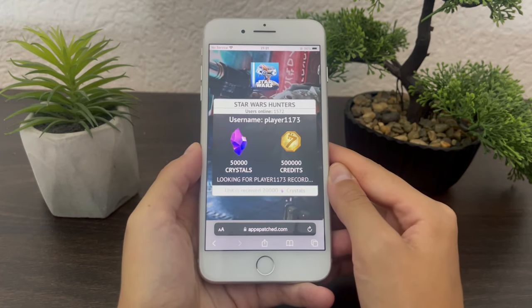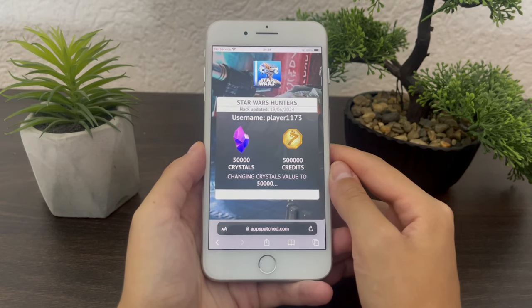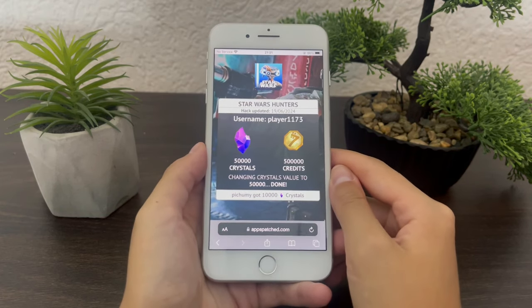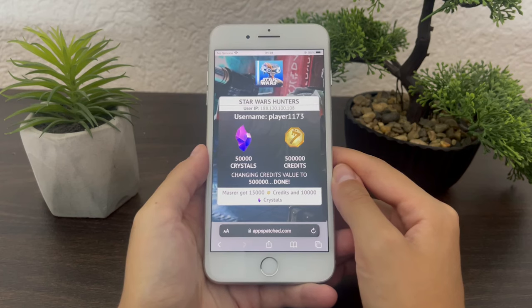Once you're done with that, tap on Continue. They will start connecting to your app and adding in the value that you wanted. It's as easy as that — you'll only be left with one more step to complete.